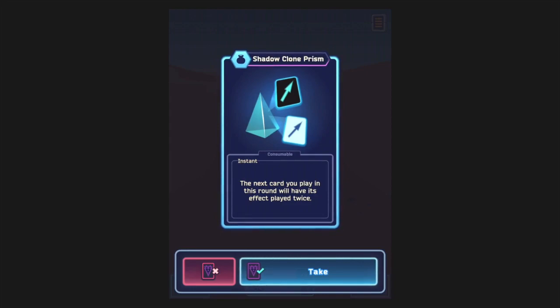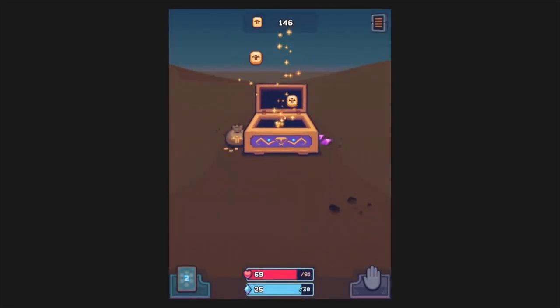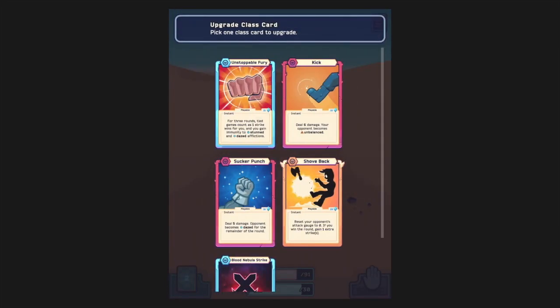Effect played twice — let's take it, just because. Blessing of Anput: effectiveness of any enemy healing or regeneration is halved. That's cool. Anyway, we probably would have gotten just 28 goldens there before. Let's get energy plus five — I like being able to play cards.